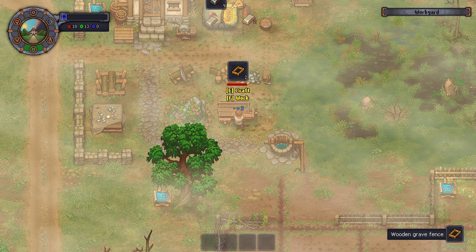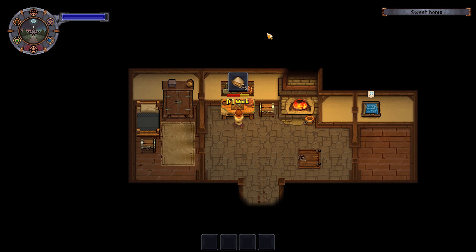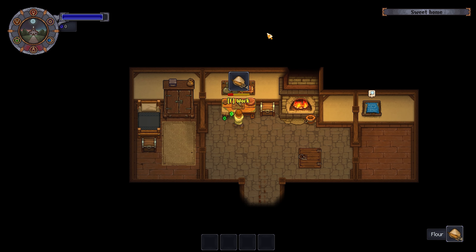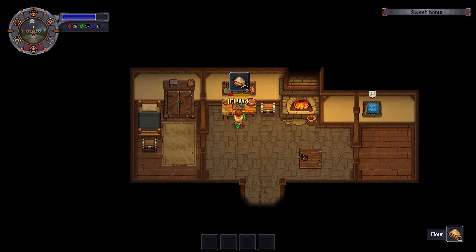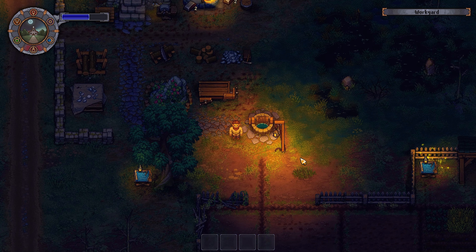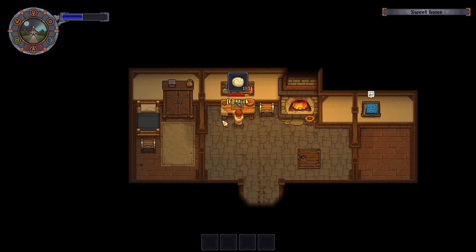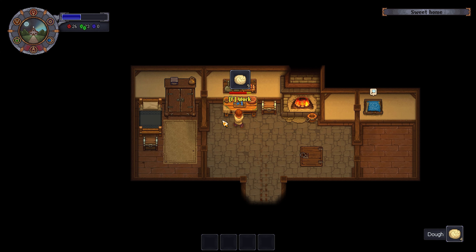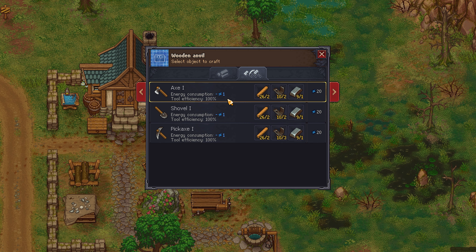I was making wooden grave fences to increase the quality of the graveyard beside the church. I then went into my house and tried basic cooking — making some flour from all the wheat I pulled up from the farm. This flour comes in super handy later on, especially when making dough, bread, and cake. I also used the well to get buckets of clear water so I could turn the flour into dough. I don't actually use this dough right now — I end up processing it later on.